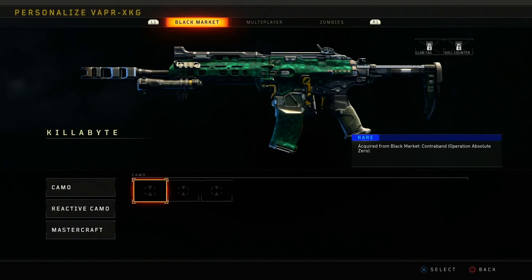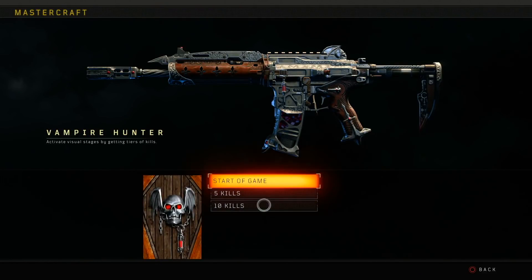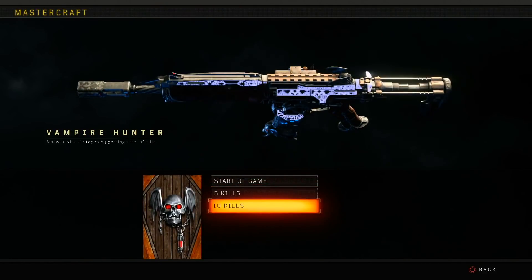That's like ten dollars. Something really cool about this variant is that it lights up different colors for different amounts of kills. It's all cosmetic — nothing stat-changing about it. I actually have two different class setups I want to share with you guys.